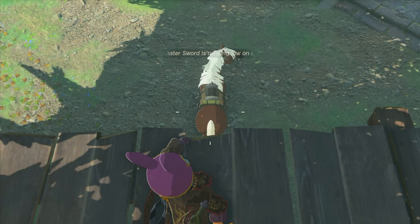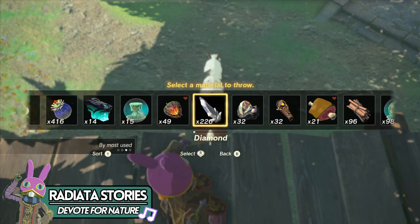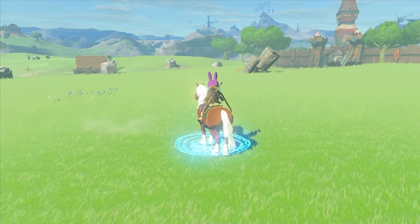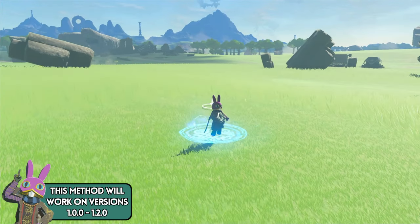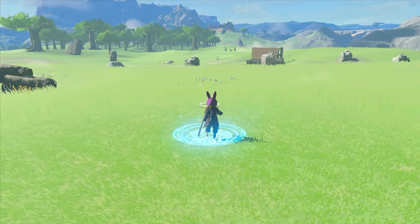Starting off, we're going to go over the original method. This section is mainly for those of you who haven't gotten Mineru yet. You'll need a tamed horse, one of any random item, and whatever item you want to sell. The more of this item you have, the faster you'll make money. Large quantities of diamonds are the best to use in terms of raw value.